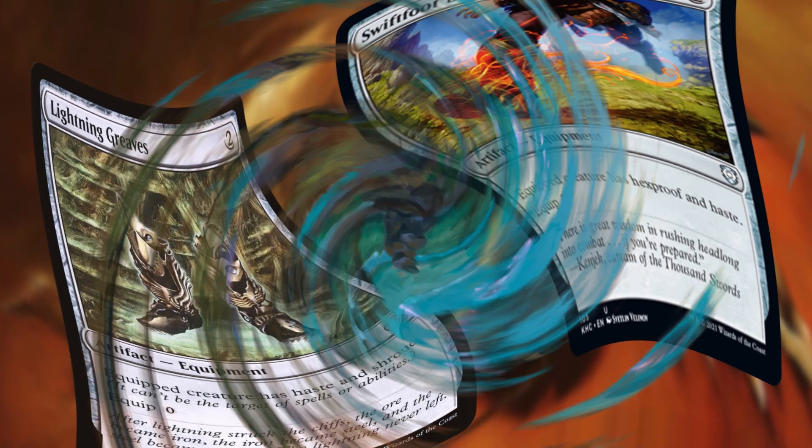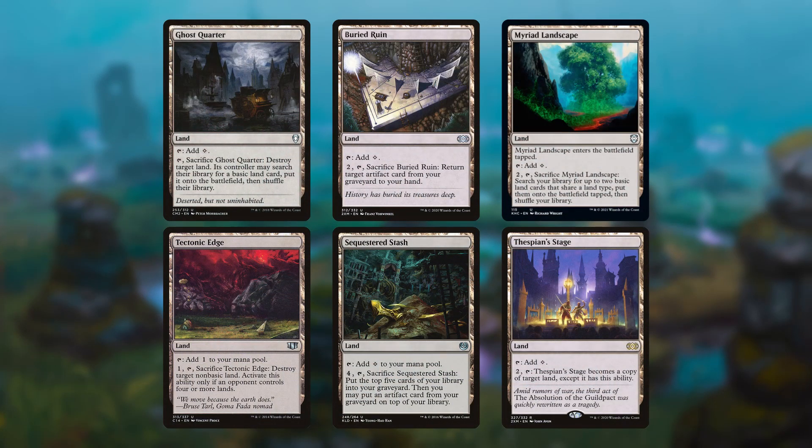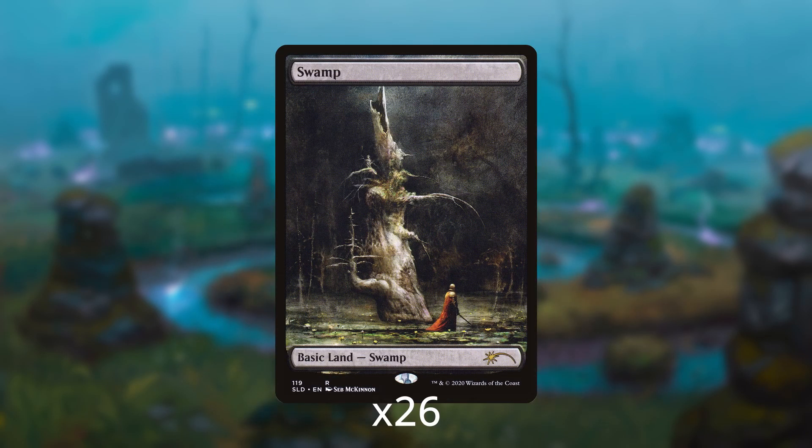Our land base is super cool. It involves the colorless Ghost Quarter, Tectonic Edge, Buried Ruin, Sequestered Stash, and the potentially colorful Myriad Landscape and Thespian Stage. It also includes the definitely colorful Castle Locthwain, because Ayara needs her home with her at all times so she can decree things from its balconies, Crypt of Agadeem, Exotic Orchard, and Leech-Ridden Swamp. Finally, it includes our basic lands: 26 mucky, yucky Swamps.